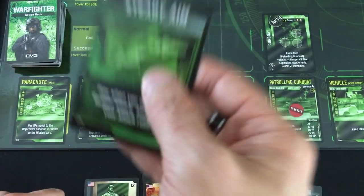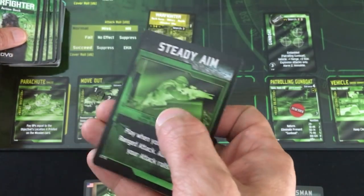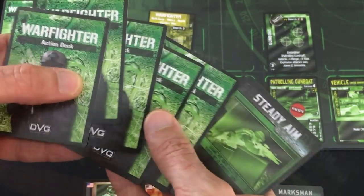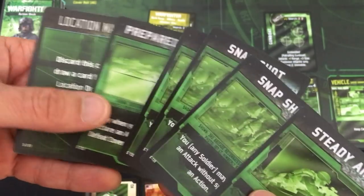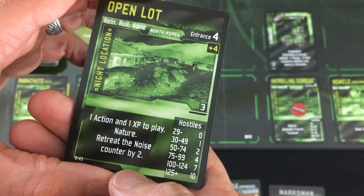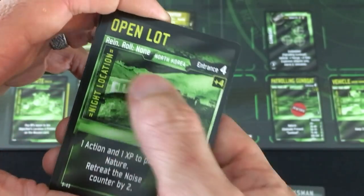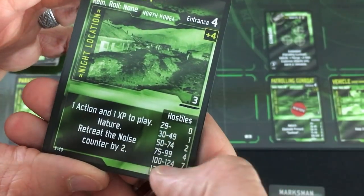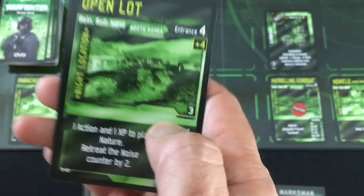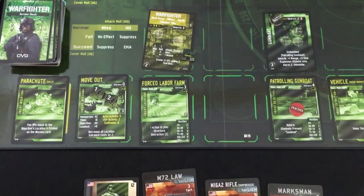For Williams's final action, I'll keep Steady Aim but draw back up to my hand size — I'll draw five new cards. Oh my gosh, three snapshots! And a new location — an open lot. This is nice: retreat noise counter by two, so this helps me be quiet. There's no reinforcement roll here. Only a few guys spawn. This is an amazing card, so I'm definitely going to play that to get me to the gunboat. But that's the end of the turn — I don't want to shoot this guy anymore; he's going to flip back to not hearing any sound anyway.